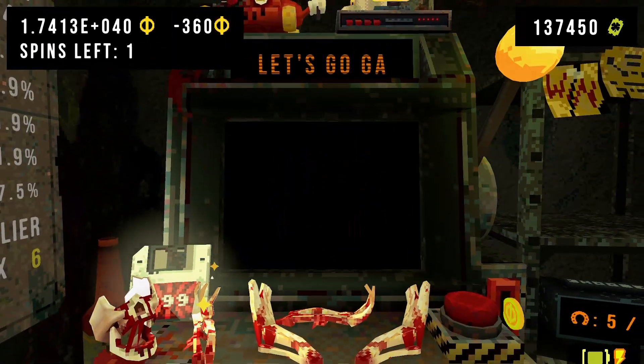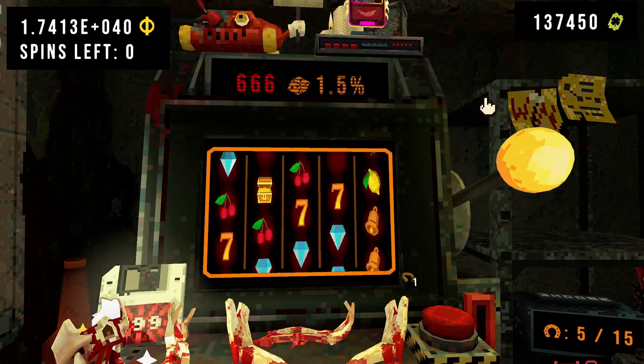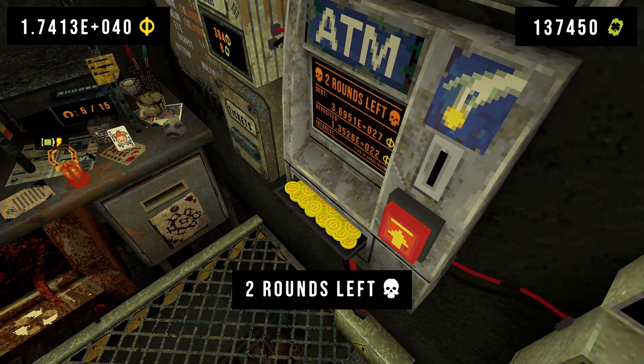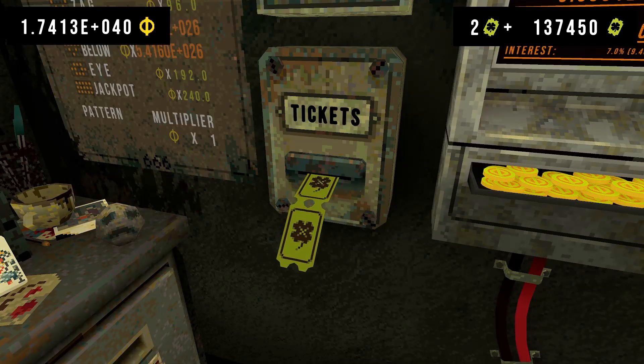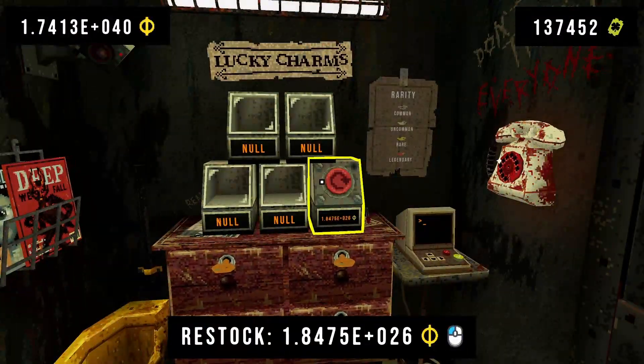Spin number one with zero luck. We trigger the horseshoe so the bell pepper is triggered. The bell pepper has zero luck, so it doesn't even trigger. We had a default board — we don't score anything.